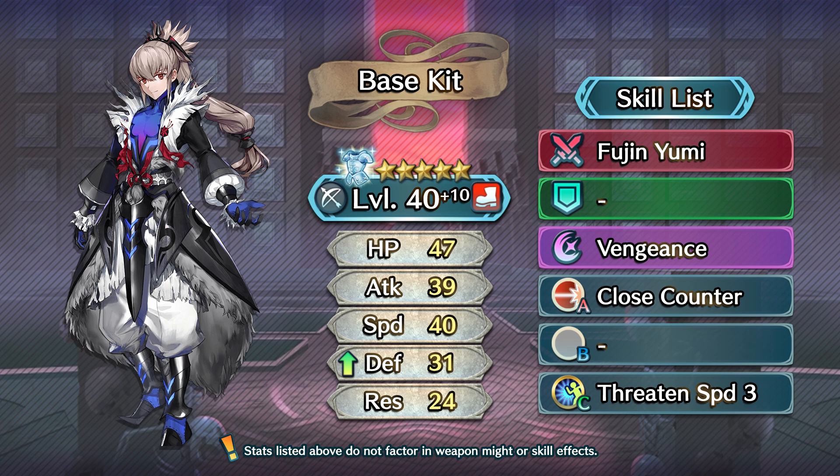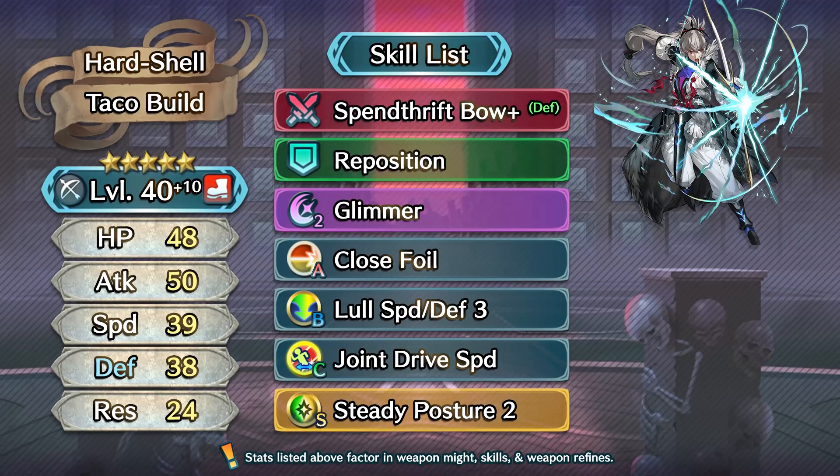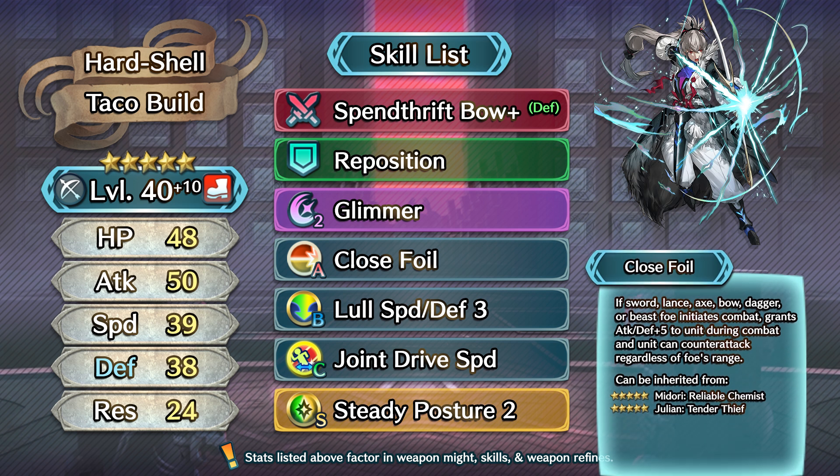Onto build number 1! Build number 1 is a high investment build that aims to help improve what Takumi already used to do. Because of Close Counter, Takumi is frequently locked in as an enemy phase defensive archer. However, Takumi's base Resistance leaves a lot to be desired, and so instead of keeping Close Counter on him, I think that he would do much better with Close Foil.